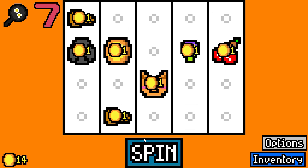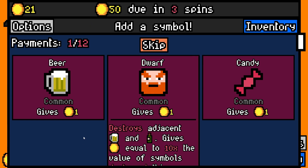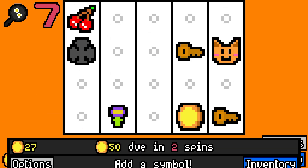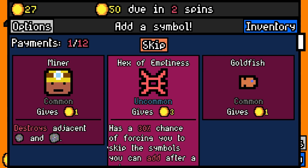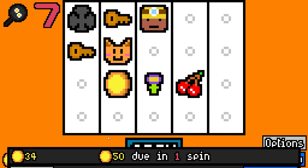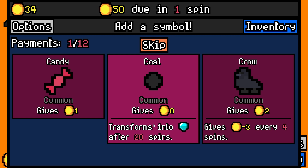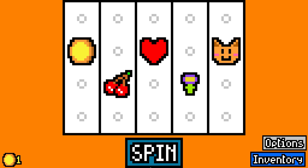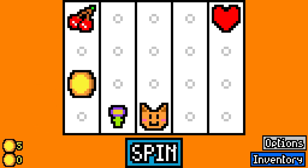We might lose this one. We'll see, because it's very dependent on certain items showing up. And if it doesn't, then we're in trouble. I'm going to add one miner — actually, not even that, that's a terrible idea. Let's try that again. Come on, cultists.